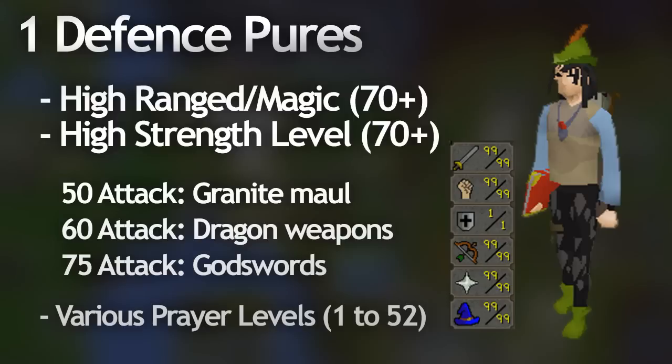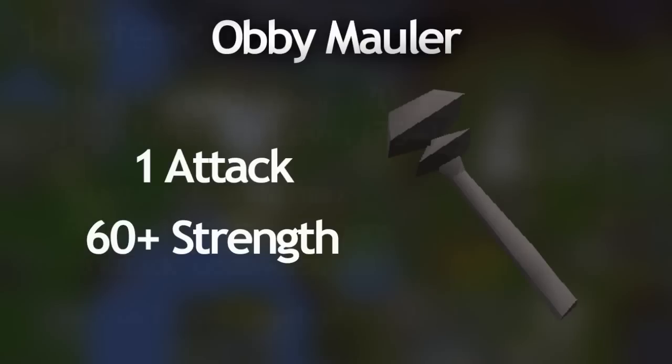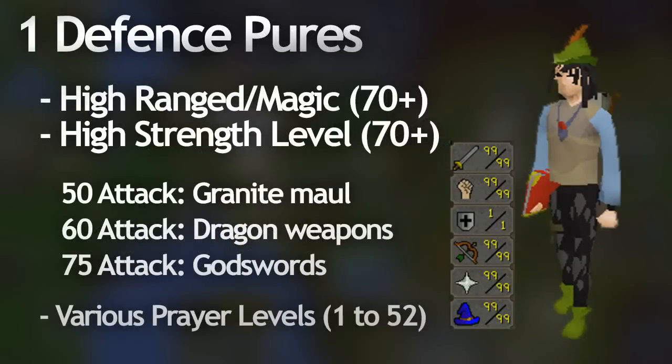Sometimes you'll find that they have level 1 attack and a really high strength level only - this is an obsidian pure where they use the obsidian maul which requires 60 strength, and these pures are really overpowered since they have such a low combat level. The reason why one defense pures are so powerful is that their low defense level keeps them at a really low combat level, but their combat stats are so high, making them really strong.